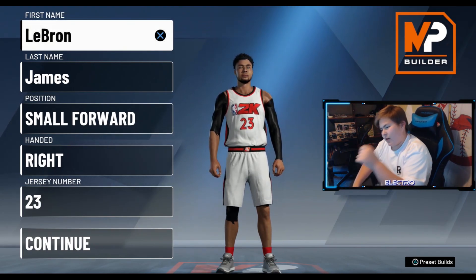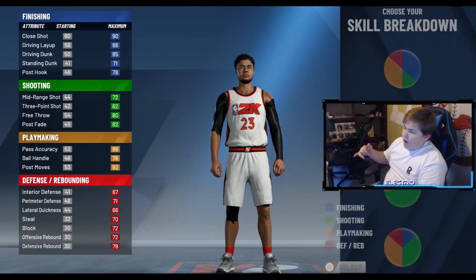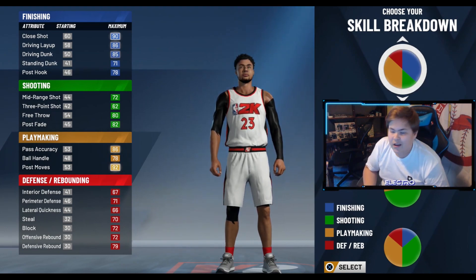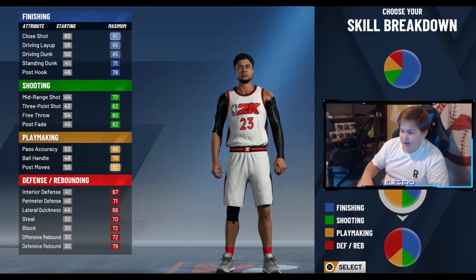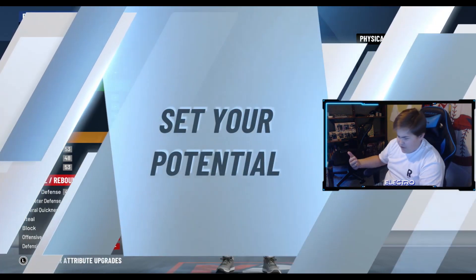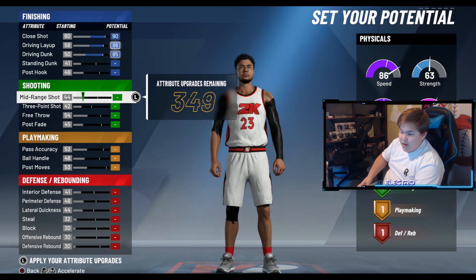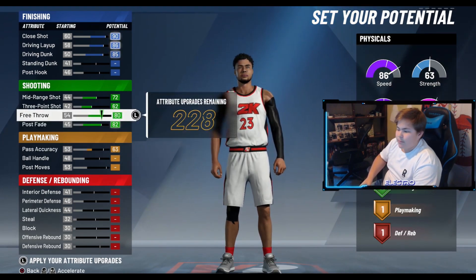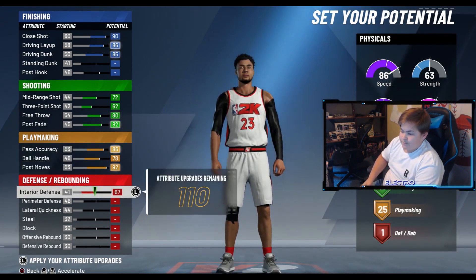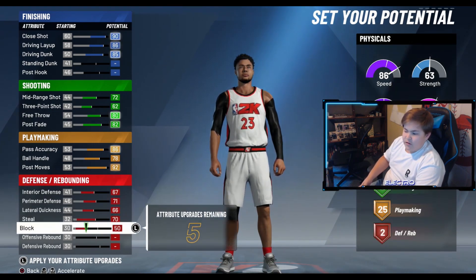Now that we're on 2K, I already got LeBron pulled up — small forward, number 23. Let's get into the build. Off the rip, you think of LeBron as a finisher, an all-around kind of guy, but in 2K for small forward you really can't do that. I narrowed my choice down to playmaker because he is a playmaker. He's one of the fastest and most athletic small forwards, so you go all the way up there, then add shooting. Shooting looks unappealing right now but remember LeBron isn't the best shooter — he's a threat, and that's what matters.